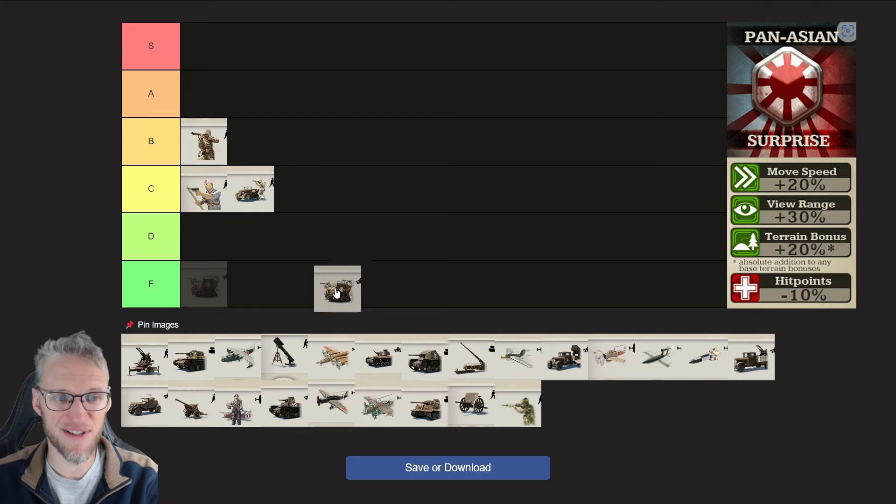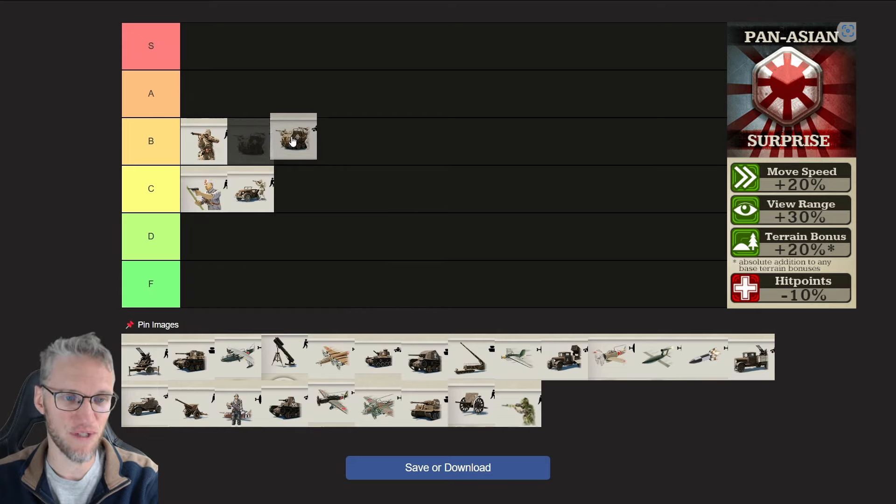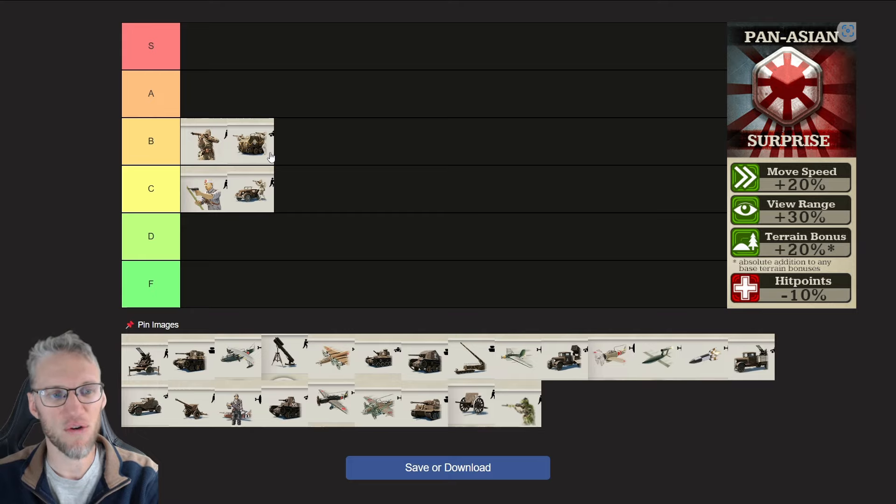Mechanized Infantry have better stats than Modernized Infantry — they take less damage from light armor. They don't get any additional bonuses for Pan-Asian, but you already have the Doctrine bonuses, which makes them a very dangerous unit. However, they have kind of the same role as Armored Cars, which are also very good for Pan-Asian. So you could produce Mechanized Infantry if you have excess food, but Armored Cars would be the better choice.